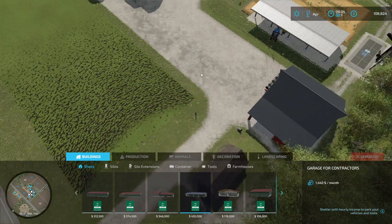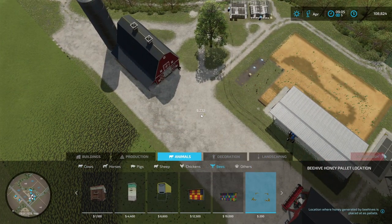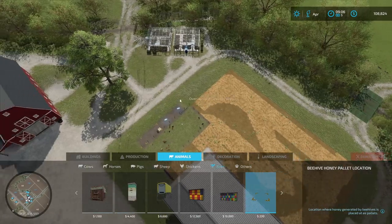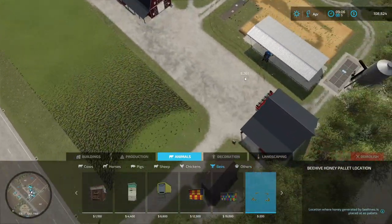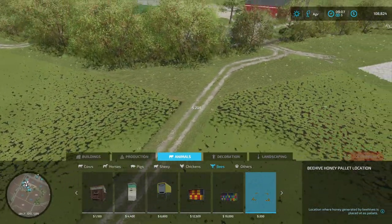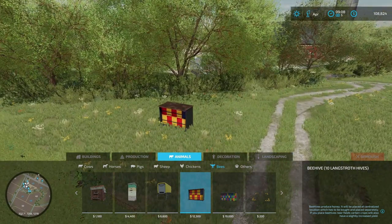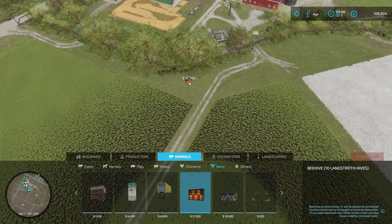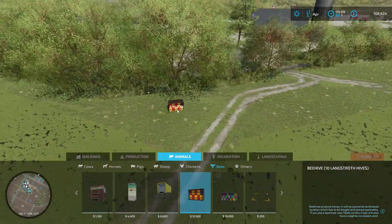I'm going to spend some money on some bees — buzz buzz. We'll need a beehive and a honey pallet collection point. If I place it here all the honey gathers here, which is ideal since it's near my trailer. I could have one beehive here and another over there, which is exactly what I want to do. For this area I'm going to place one right over here, hoping it will cover these two fields.